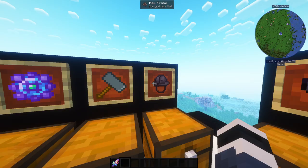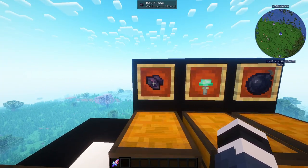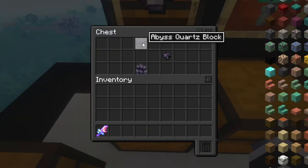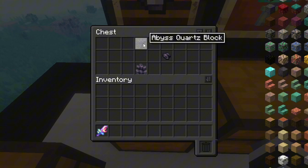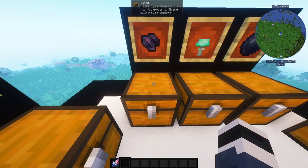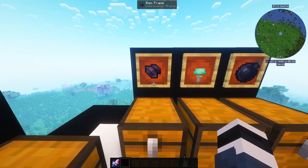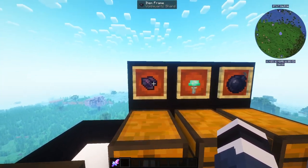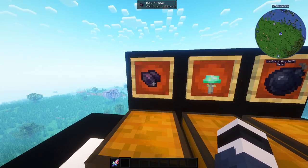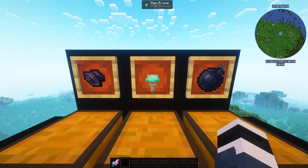The next item is Void Quartz, and this one is pretty simple. You can get Void Quartz by mining Abyss Quartz blocks or Abyss Quartz ore — both spawn underground and you'll find plenty. This and the next item are probably the easiest things to get.